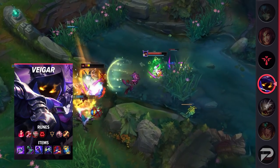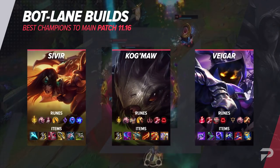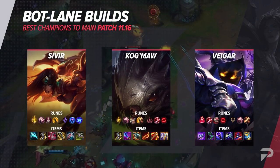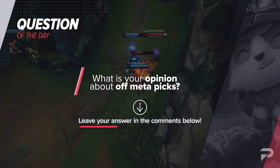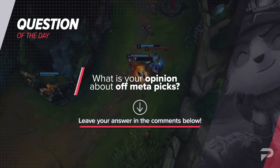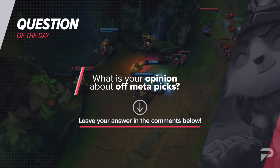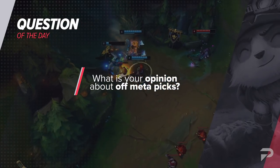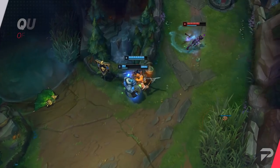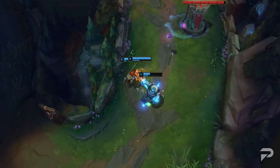Non-traditional bot lane picks like mages, Yasuo, and Aurelion Sol often show up with high win rates but really low play rates — the majority of ADC mains just seem to refuse to pick them up. And that brings us to today's question of the day: do you think off-meta picks are a fun, healthy part of the game, or are they a sign that certain champions and roles are either too weak or too strong? For me, off-meta picks are super awesome for the game from a spectator standpoint, and sometimes it's best for the health of the game to push the boundaries of what traditional roles and champions would normally be suited for.